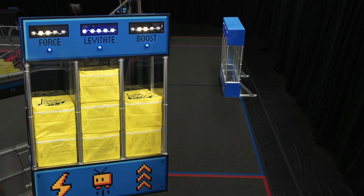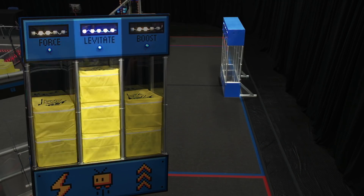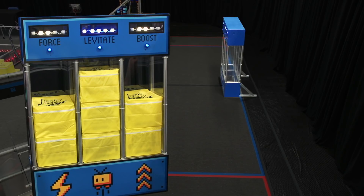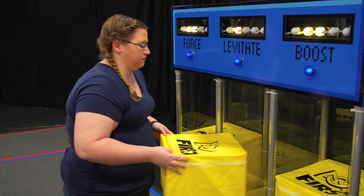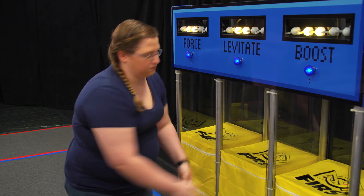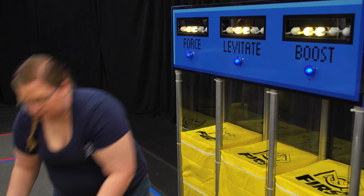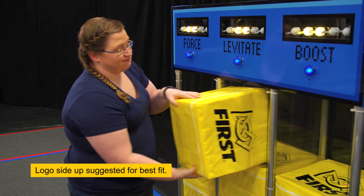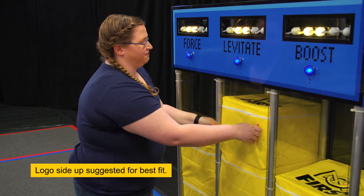Notice that there are three columns in the Vault, one for each of the three Power-Ups. Two of the Power-Ups have multiple power levels, so teams will need to strategically decide how and when to play each Power-Up. Power Cubes are placed into the Vault with the logo side up.